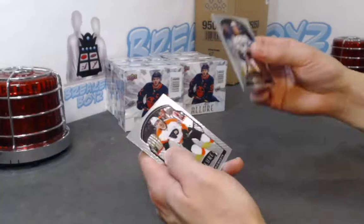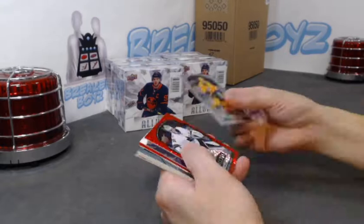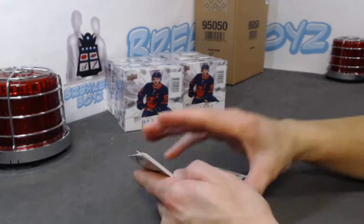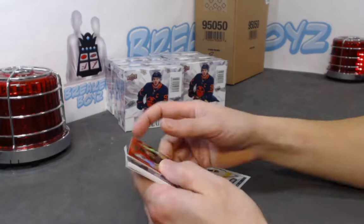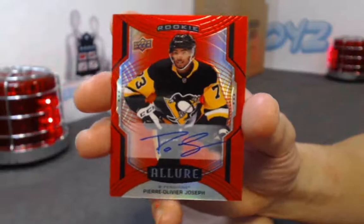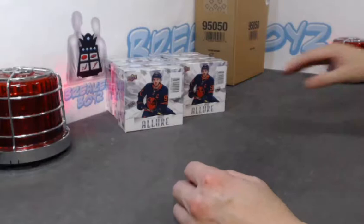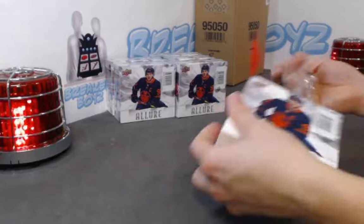New foodie SP. Martin Jones red rainbow, iced out of Suzuki. Wow — awesome! We have a double auto box — this one's not numbered. We have a red rainbow auto — this guy's a rookie — Pierre-Olivier Joseph. We'll take it. Courvoisier called SP rookie, Jake Evans base rookie — nice, got a little bonus there, two autos in the box!